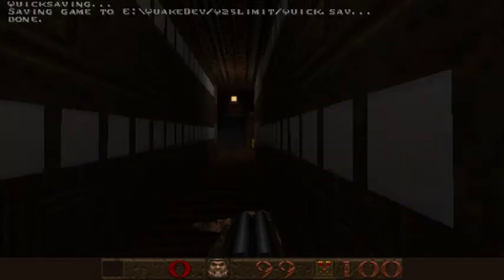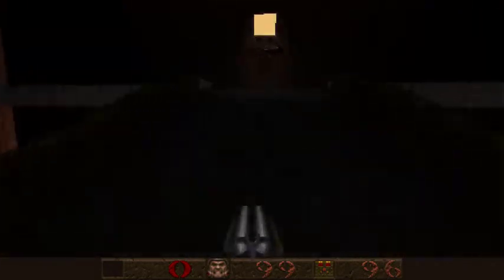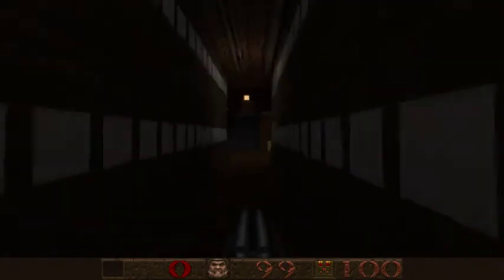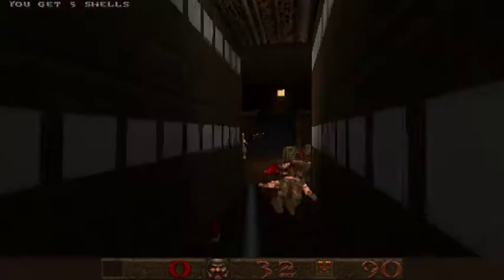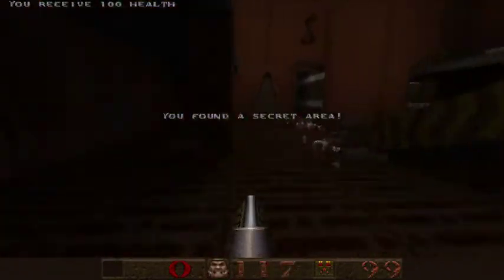Oh god, I know this place - it's a bloodbath. I'll just rush in and try to kill everybody. Okay, I failed - but I did save here. I'll just let them kill each other, I don't care. Oh, that's something to reveal the secret. Okay, that's fine.